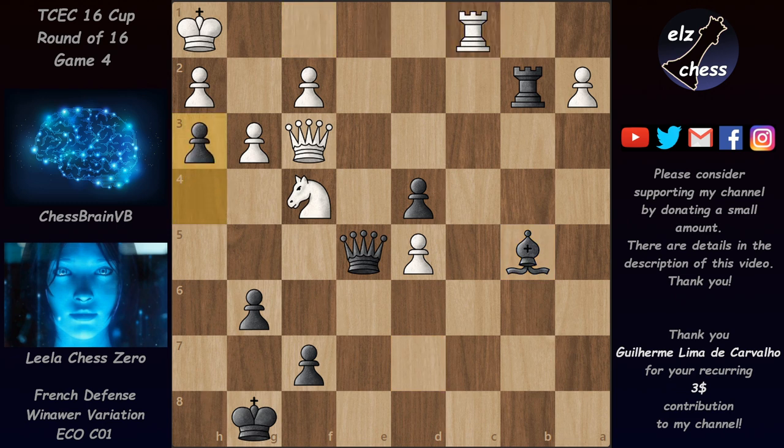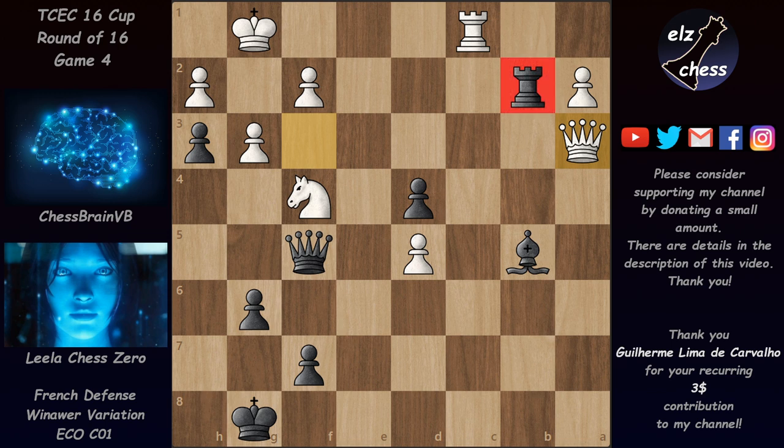After the knight is decoyed, the weakness of the light squares would be even more pronounced. We have Rf1 so that after Nh3, knight takes, rook takes, at least f2 is guarded. This allows the knight back to f4 with tempo on the rook, but after Rxb2 Leela took back one of her pawns and is threatening Bb5, skewering the queen and rook. Leela evaluates this at -2.6.